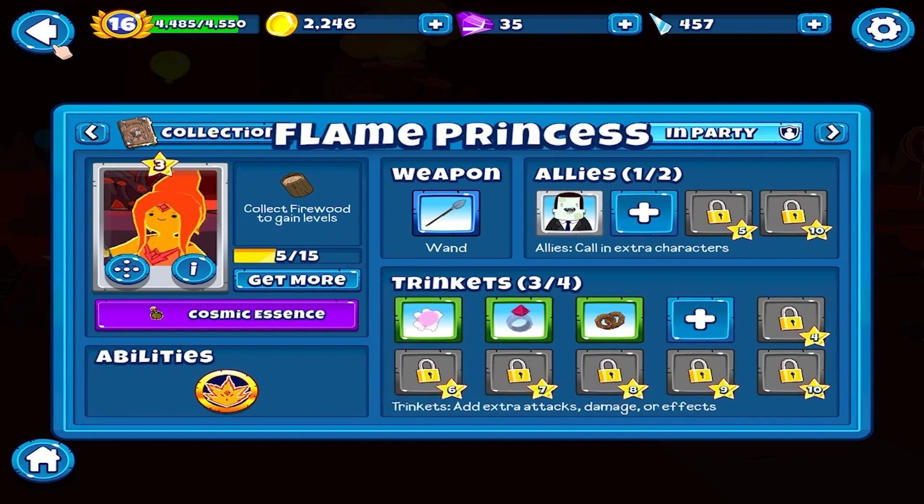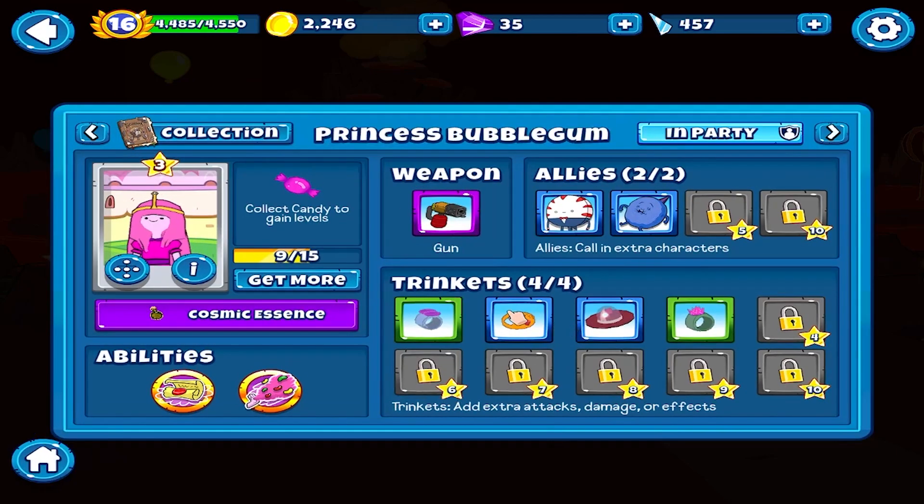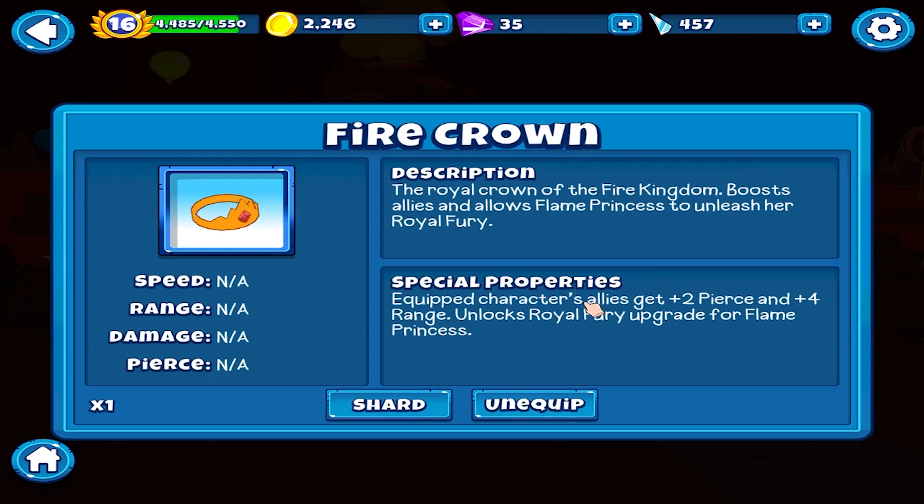I forgot - we need this one! Basically the Royal Crown of the Fire Kingdom boosts allies and allows Flame Princess to unleash her royal fury.